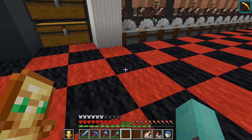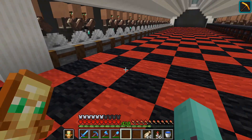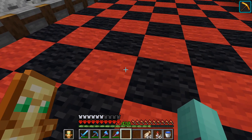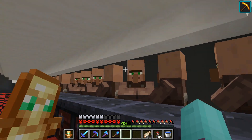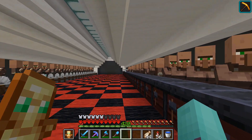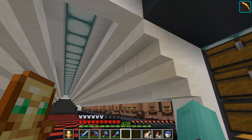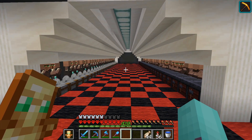I said I would do some things between episodes, and I did. As you can see I've now placed down all the carpet — I chose black and red carpet, which I think looks quite nice together. I've also replaced all the machinery behind the villagers with just normal grey concrete, which looks a little better than all the observers that were there before. So this first part of the villager trading hall is actually fully complete now and it works really nicely.